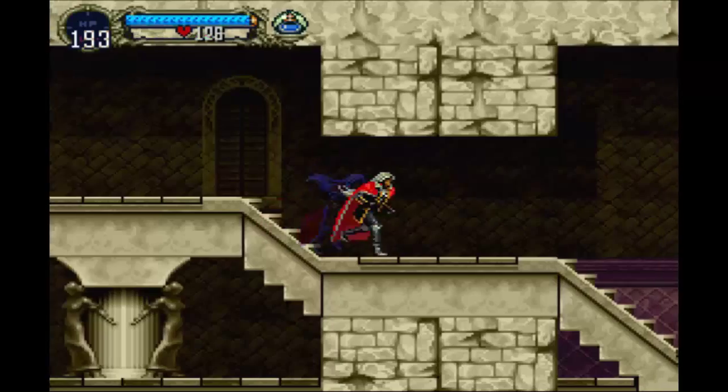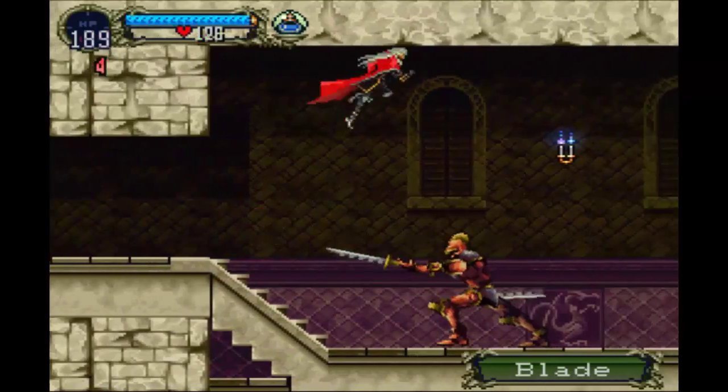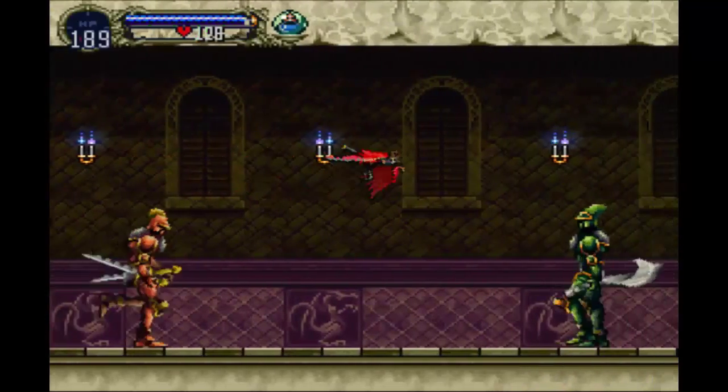Look at the map, seeing if there's anything else I want to fill out right now. That's what happens if you get hit as a bat — you'll turn back into your Alucard self.